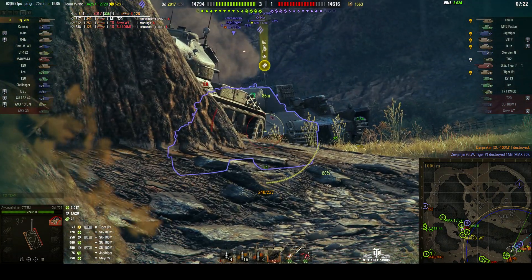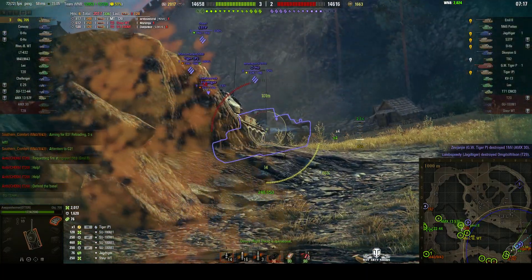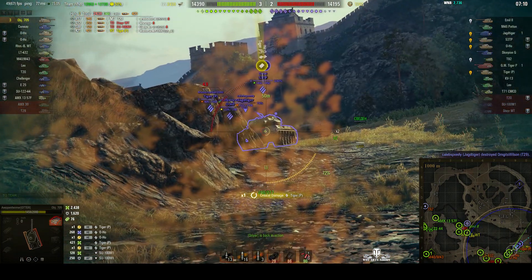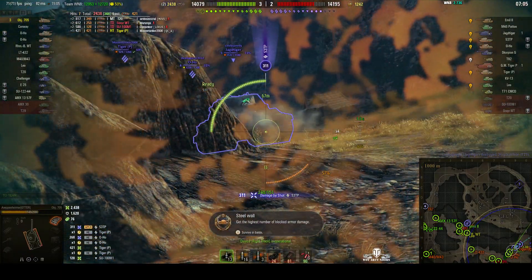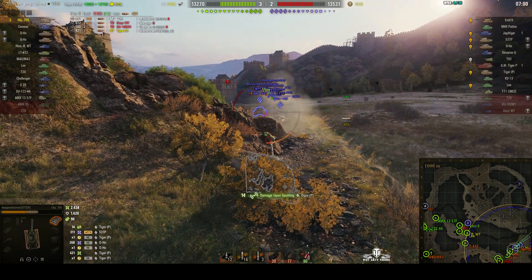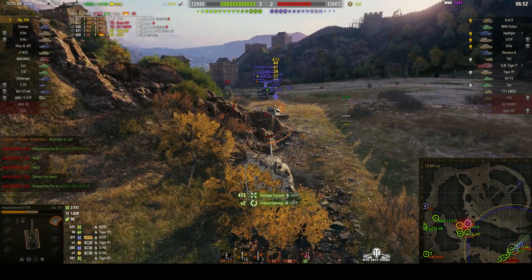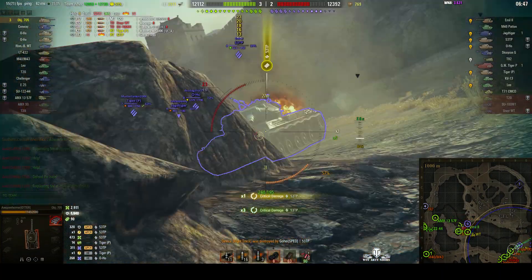Now it's time to side scrape and prove what this tank can do in side-scraping mode. He didn't penetrate the Tiger P there. It's an O-Ho — he took a round from the O-Ho, and was tracked by the Tiger Pete. He has picked up the potential Steel Wall. He's nicely side scraping off this rock, but is taking damage from some of the enemy, and took a round from the 53TP as well. He set the 53TP on fire — and it's burning, but he doesn't have a fire extinguisher.